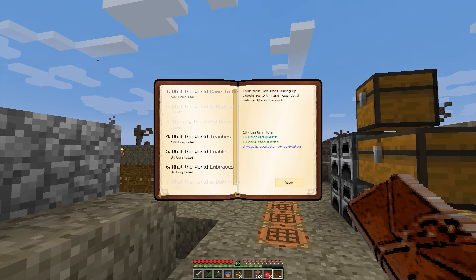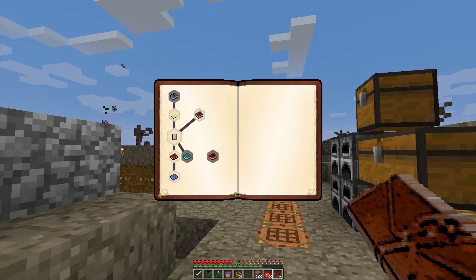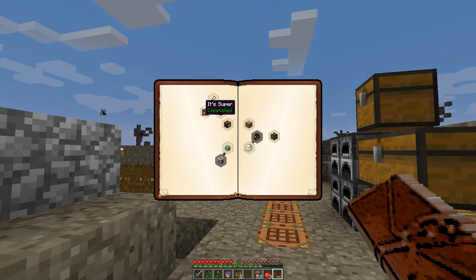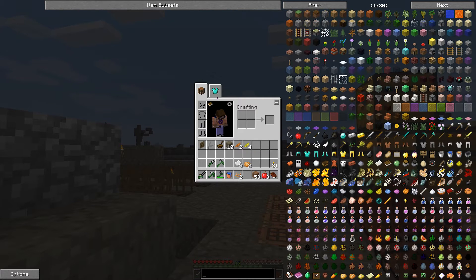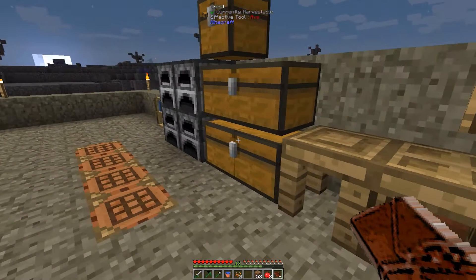Alright, I'm back with my quest book and let's have a look around. This one we started already — "What the world enables." Here we can make a snorkel. And here, "crafting from memory" — I get saplings and I need to do a work table. That seems pretty useful. Let's see how it's done. With a book, a crafting table and a chest. Fairly easy. I may have all the ingredients here in the chest.